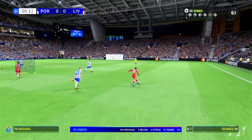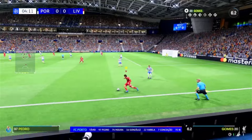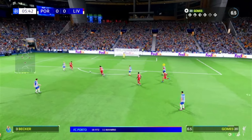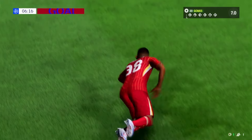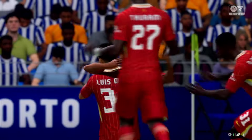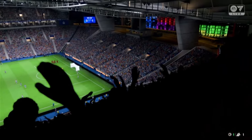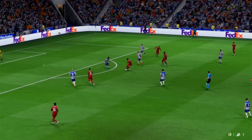We are playing against Porto and Liverpool attack first with Gomez. Three minutes gone. Gomez makes a pass to Turam. Liverpool in a dangerous position and the ball to Gravenberg has been played and he puts it into the back of the net. It's 1-0 to Liverpool and it's the Dutchman who scores. Gravenberg gets the goal. Luis Diaz with the assist.